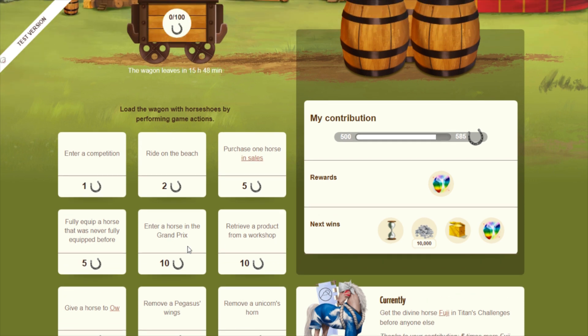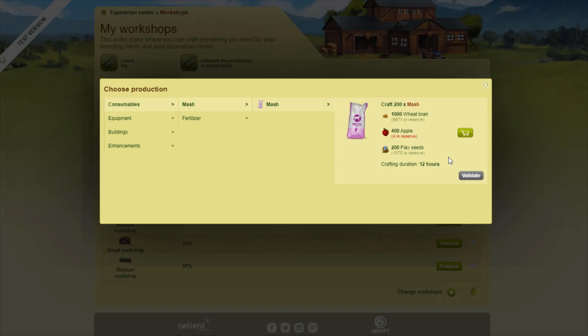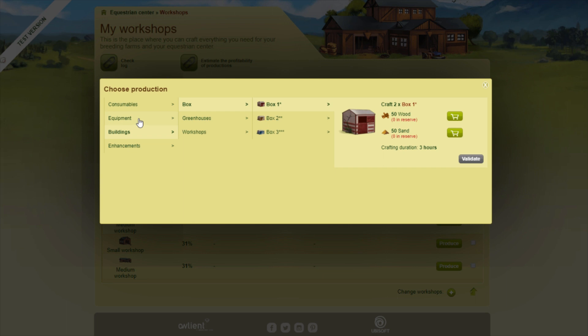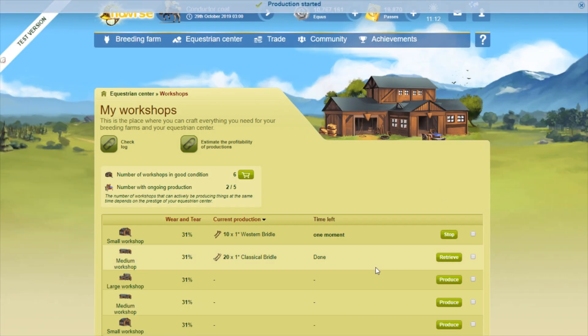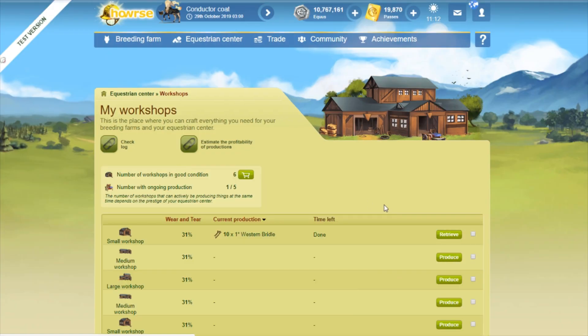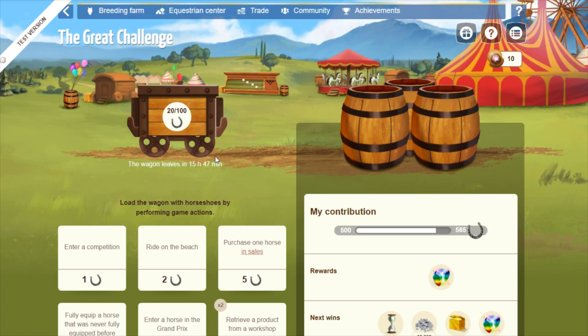Let me go ahead and complete some of these now. Since it's a weekday I'll enter eight horses into the Grand Prix and retrieve a product from the workshop. Note that on the test server we can immediately collect workshop items once crafting starts — this is not a new feature, just something specific to the test server. There's that objective completed, and my mine cart now shows 20 horseshoes out of 100.